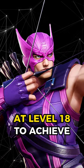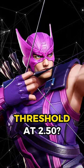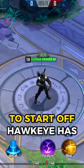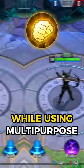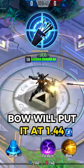How much attack speed does Hawkeye need at level 18 to achieve the maximum attack speed threshold of 2.5? To start off, Hawkeye has a 1.24 basic attack speed stat at level 18, while using Multi-Purpose Bow will put it at 1.44.